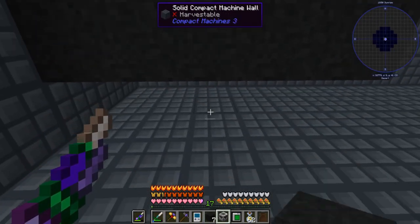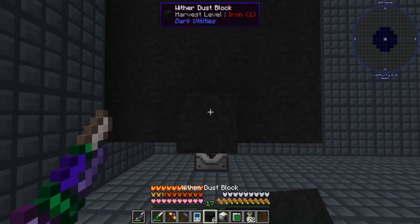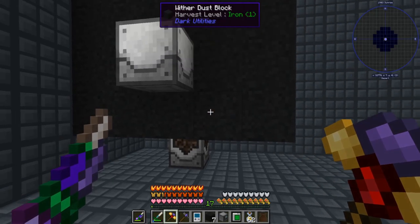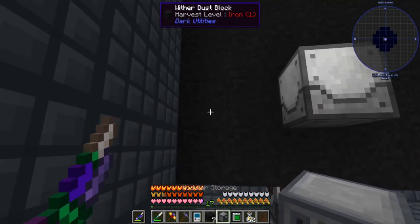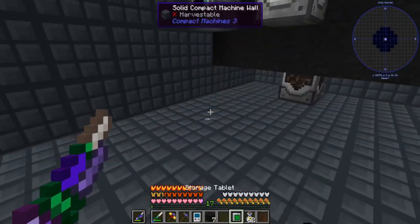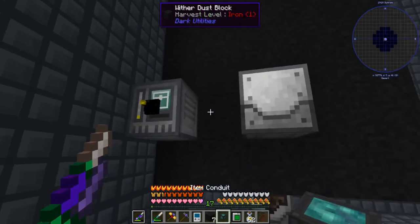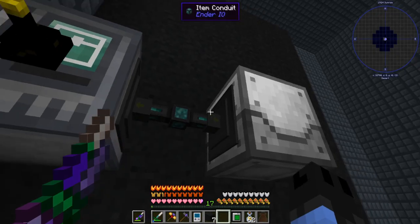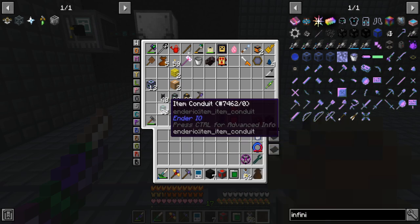I realized I didn't have a grinder so I made a crusher, but they store items internally instead of externally — so we'll do both just in case. I don't want items floating in there. Grab the power cell and we need an input chest.